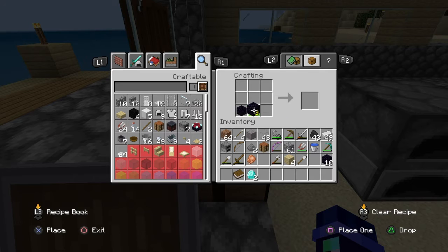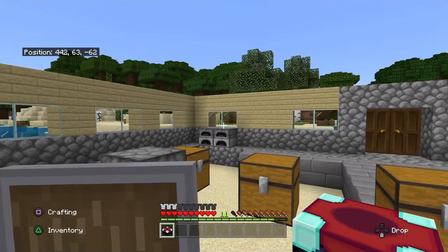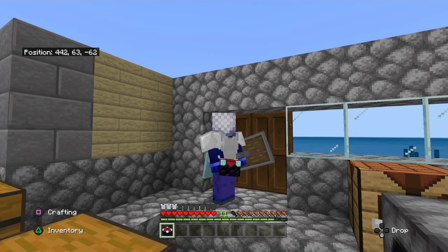Now you need to take the four obsidian — three on the bottom, one in the middle. Book at the top, diamonds on the left and right. And that's how you make an enchantment table in the super purple chicken survival world.